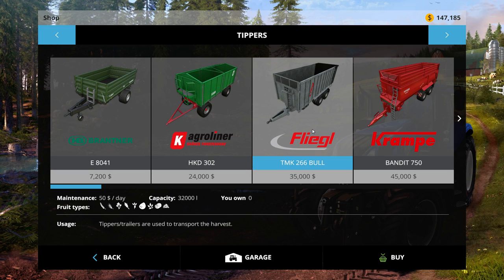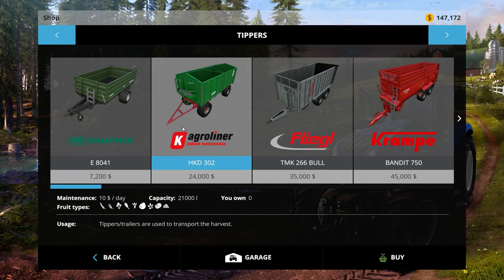We also want some kind of tipper. This one holds 21,000; there's another that holds 32,000 but we don't have that much money. The bigger one would be more future-proof but harder to pull because the weight's on the tractor. We can always daisy chain these.